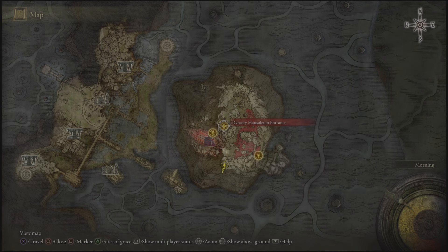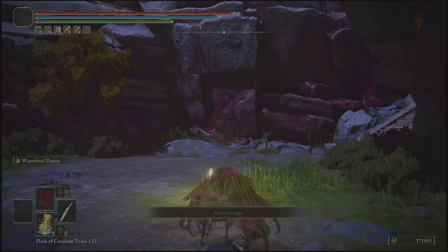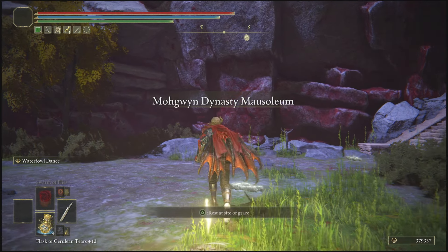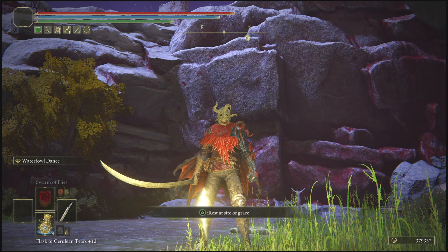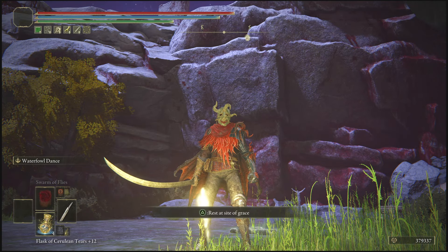Once you've been sparked with those runes, simply open up your mini map and teleport right back to the site of grace we started with. As you can see from that rune glitch, you'll be given 379,000 runes every single time you do that. You can do this as many times as you'd like and build up as many runes as you want. Make sure you are in New Game Plus when doing this, and that you have your Gold Pickled Fowl Foot used and your Golden Scarab equipped.